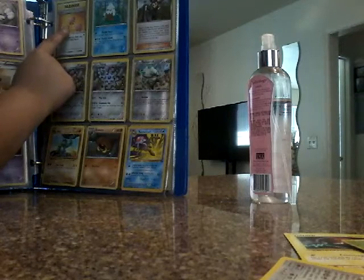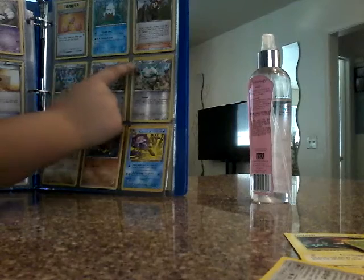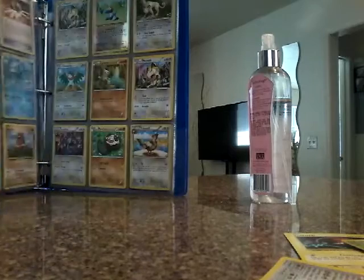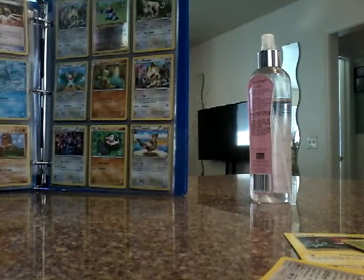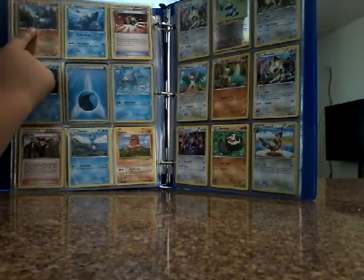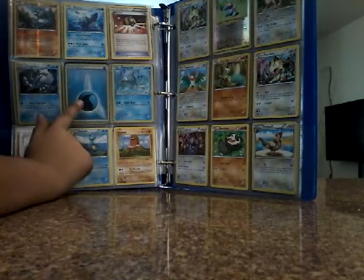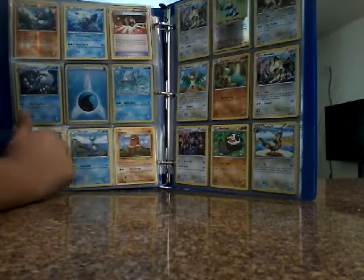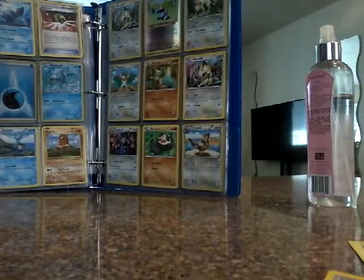Next is Revive, Snover, Ninja Boy, Ferroseed, Ferroseed, Clang Clang, Machop, Kabuto, and Tentacruel. Next we got Koga, Lapras, Ultra Ball, Rockruff, Energy, Remoraid, Ninja Boy, Duosion, and Diglett, Diglett.